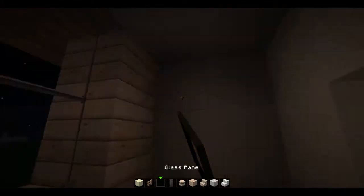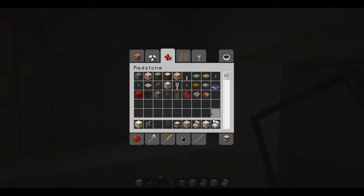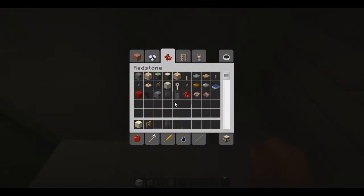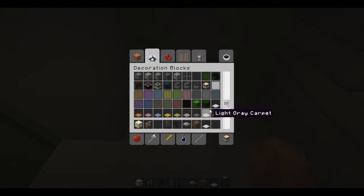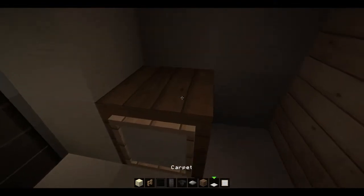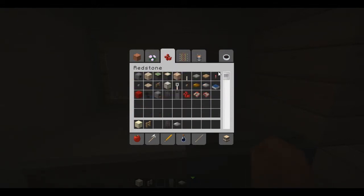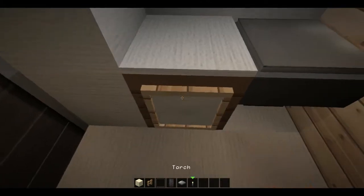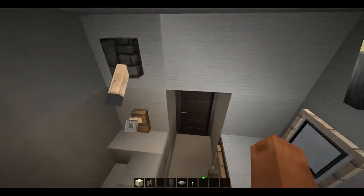We're going to do the same thing for this bathroom that we did for the bathroom on the lower level — quartz stairs facing that way, glass panes, levers and tripwire hooks. We're going to grab the hopper, the weighted pressure plate, spruce wood, carpet, and item frames to start. We'll put that in, clear the inventory, and grab some weighted pressure plates and a torch. The torch goes up there, this'll be the mirror, and that'll be the vanity. So that's the bathroom for the upper level.